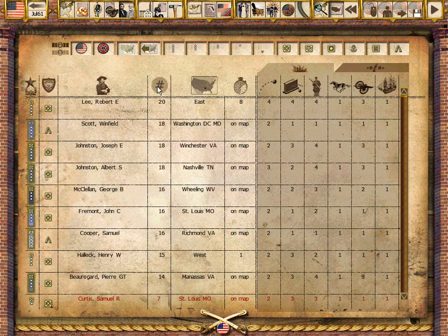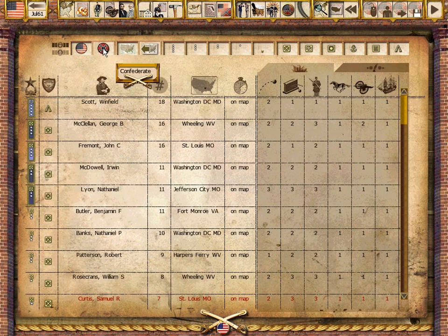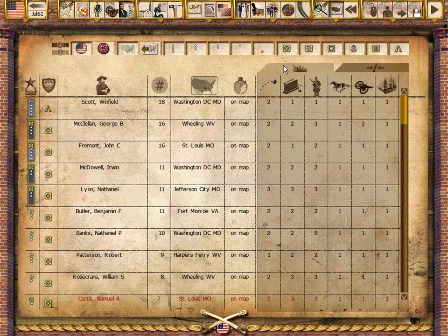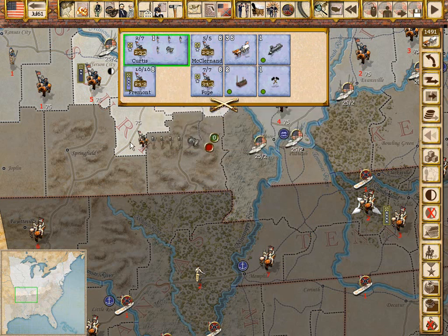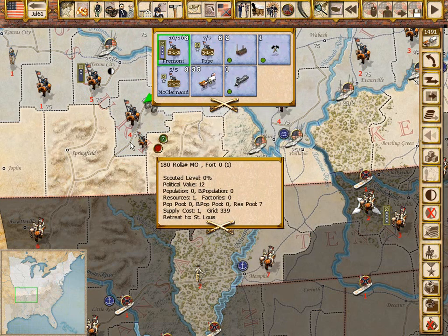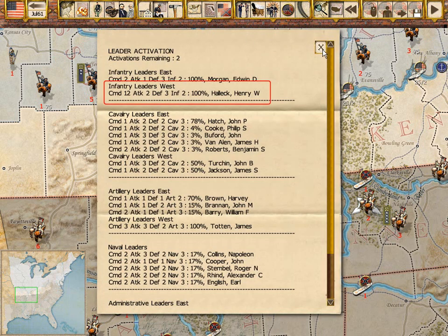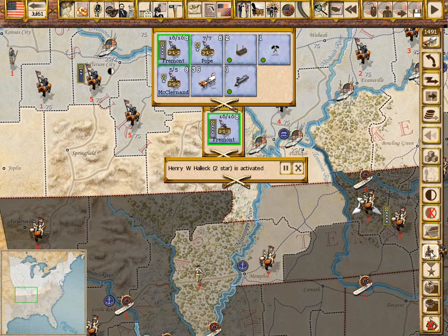At the heart of War Between the States is a historical database of over 1,000 leaders, each with 16 attributes to model their abilities. A detailed system for activation, advancement, and promotion of leaders provides many choices for the players. Leaders determine how far units move, whether they can attack, and how well they perform in combat. Finding and promoting the right leaders to theater and army command are critical to success.